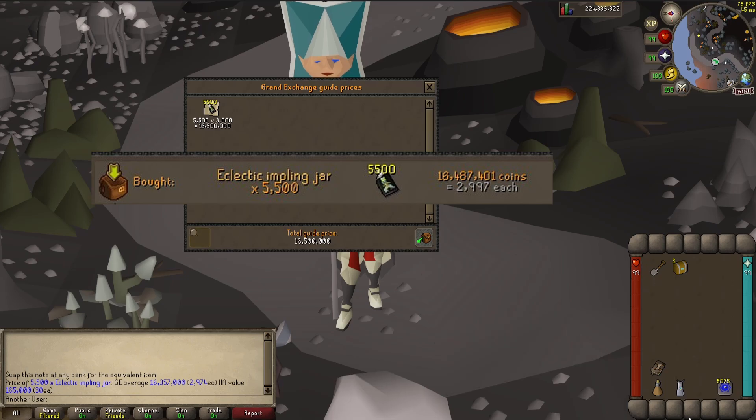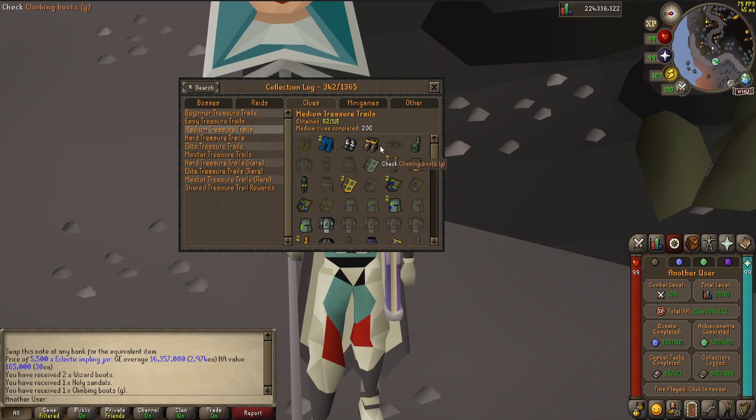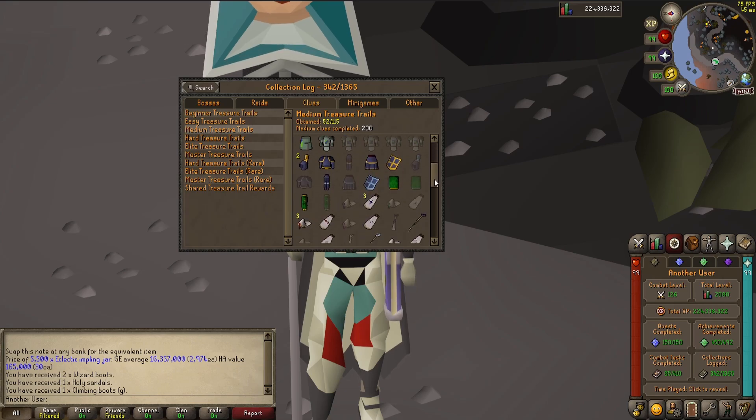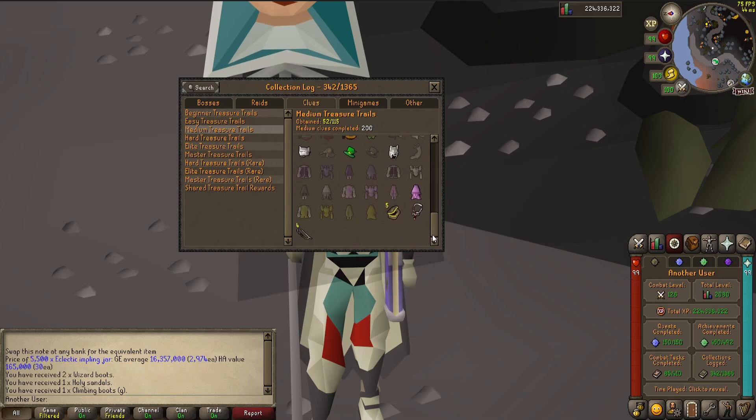Really quick, here is my collection log. I have opened 200 medium caskets in the past, and I did get four boot rolls, but unfortunately none of them were rangers. I have done a medium caskets video in the past — I will link it up here in the corner. But yeah, two wizard boots, one holy sandals, and one climbing boot. Kind of sad. If all of those were ranger boots, I would be rolling in the bread.